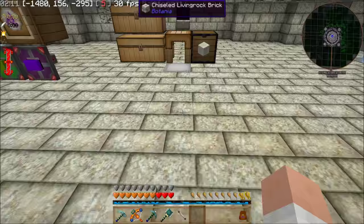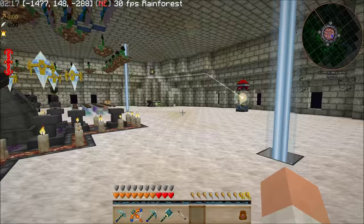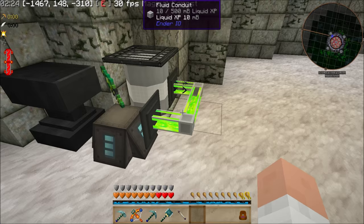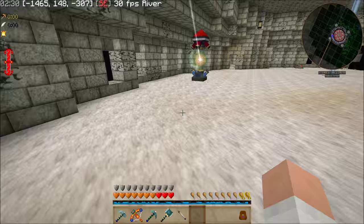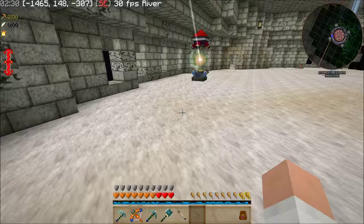Back to thaumic energistics — now that I've been distracted for more than half the episode, I'll get back to some thaumic energistics. Is this thing still pumping? No. Why is there something still there? It must be a visual glitch — I'm going to guess there's not really anything in the pipe, and if there is, it's so minuscule it isn't going to matter.